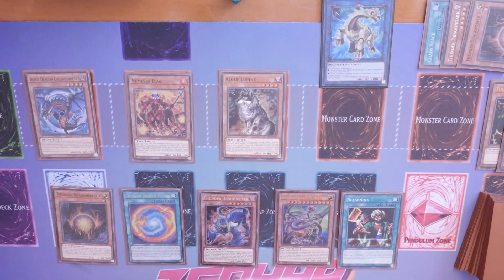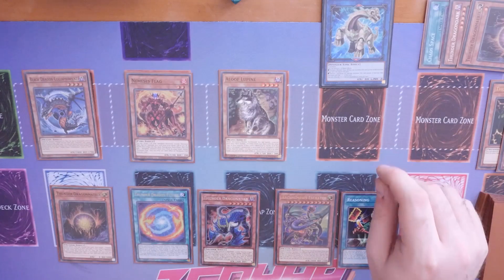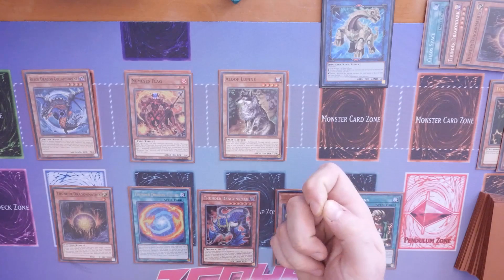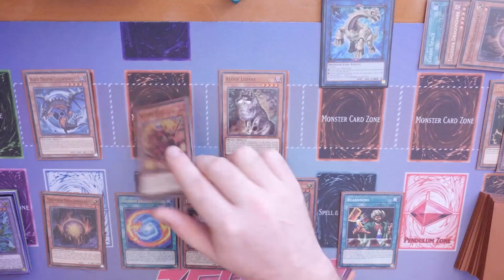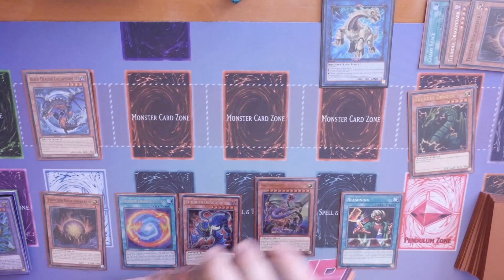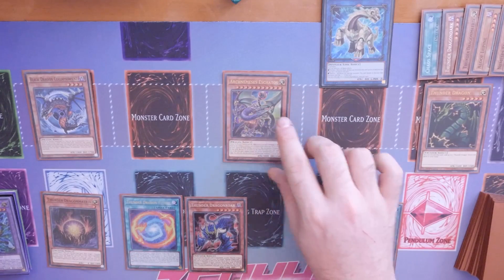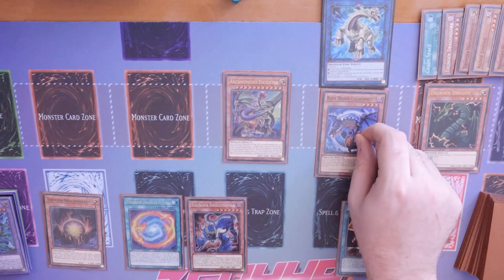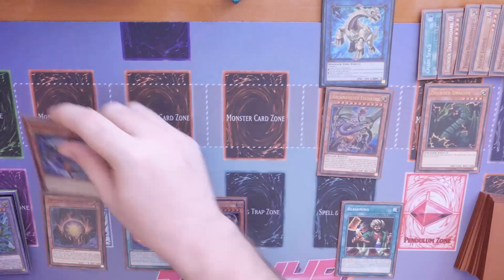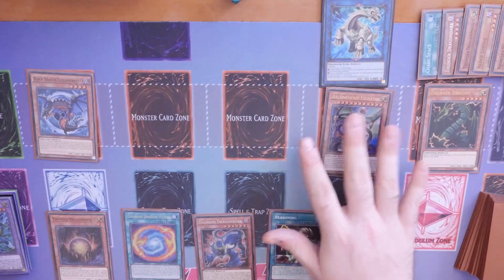We still need to get these monsters to the graveyard - that's the biggest issue of going Reaper Donkus early. We need to ideally get these off the board to put the three different types into the graveyard. We can banish them from face-up on the field, which isn't the end of the world - that's kind of the route we're going to have to go. So we're going to banish Flag, banish Lupine, and banish Hawk. Then we bring down Arch Nemesis. If it needs to destroy something, you need a monster under it - so that's probably where you'd put Dragon Collapse Serpent.